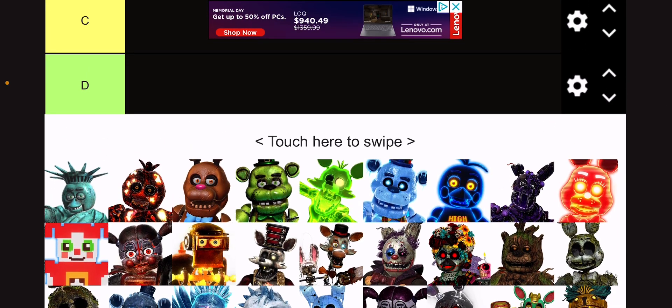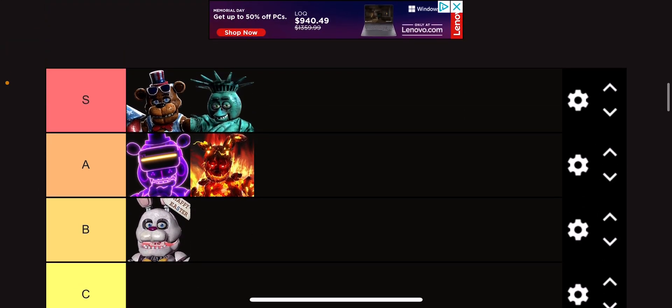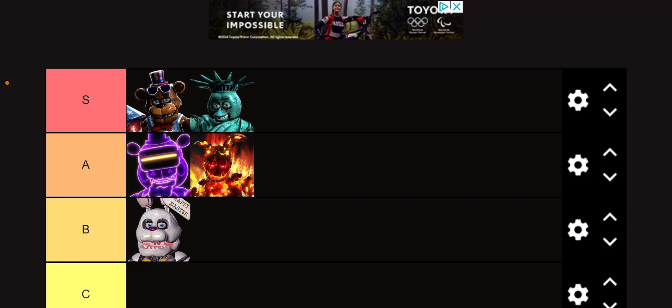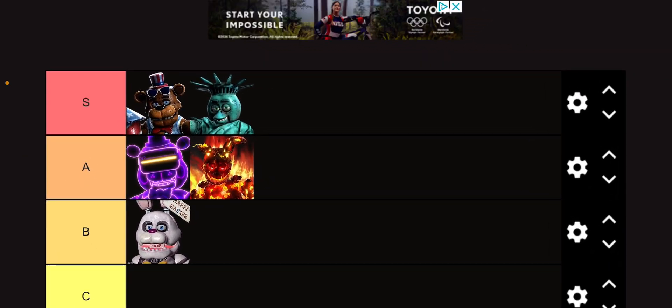Liberty Chica — instant S tier. I love this skin so much. I know that they made a plush of that skin, which I just find extremely funny and extremely amusing. I really want that plush, to be honest. And of course it goes with Firework Freddy.